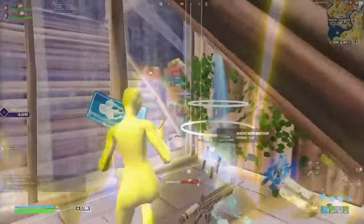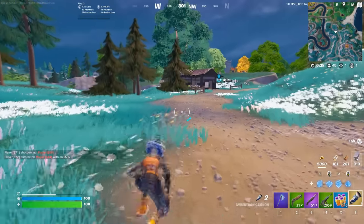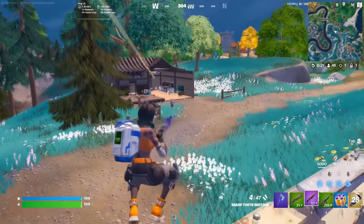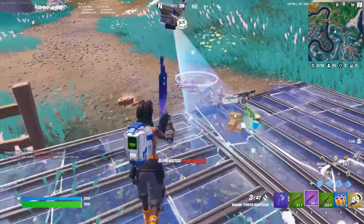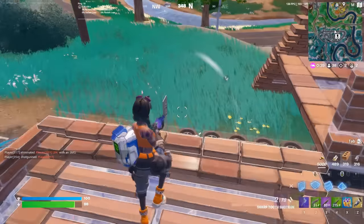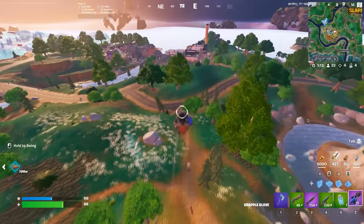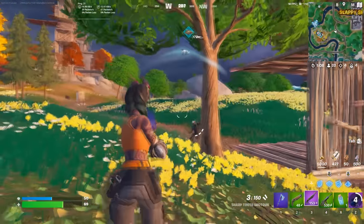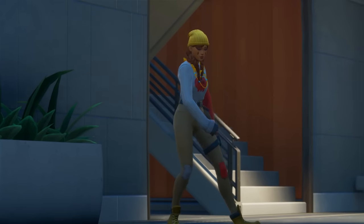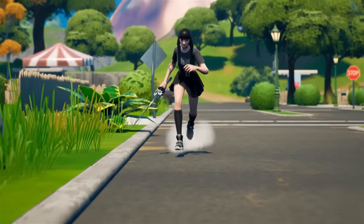If there is one pickaxe that people want to own more than that, I feel like it is the Leviathan Axe — and therefore that is the number one pickaxe you need to start using in Chapter 4 Season 4. This was only featured in the item shop once, back during Chapter 2 Season 5, added with the Kratos skin. You could pick it up for 1,000 V-Bucks, and it was definitely worth it. It works in with a bunch of different skins, but if you guys want something similar, you could always use the Ebonheart Battle Axe. It's pretty much the best pickaxe in the history of the game, and I don't think that is going to change unless we get some absolutely amazing pickaxes during Chapter 4 Season 4.